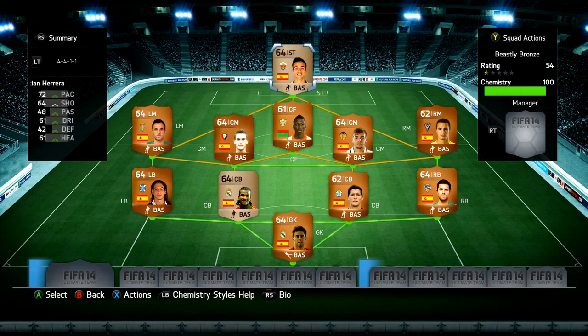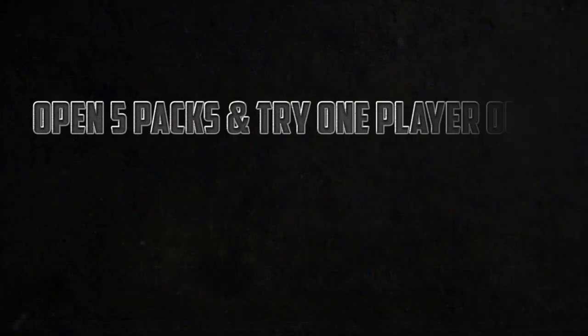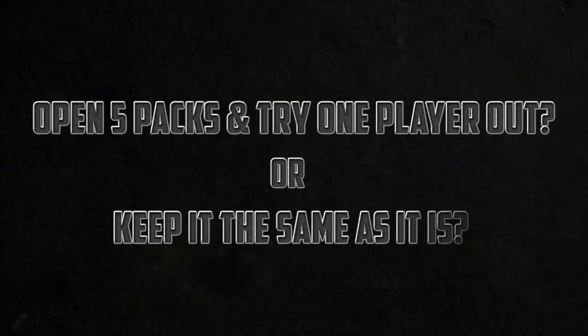I hope you go out and create it! But before you go, I've got an idea I want to share with you. As you know, the series is based on me going out, trying a player, liking it, and sharing it with you. But I've been thinking - maybe I should bring in a few packs, open five packs at the start of the episode, and whichever player catches my eye and looks decent, we try him out and come to a decision at the end of the episode whether he's a beastly bronze or not. Let me know in the comments which format you prefer.